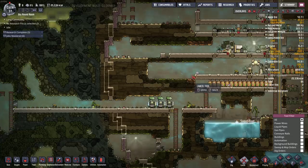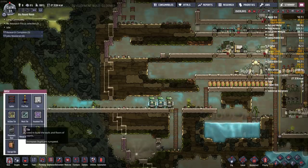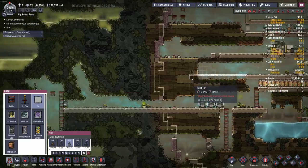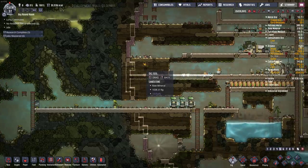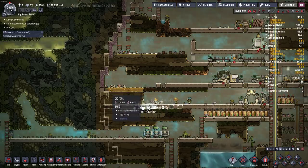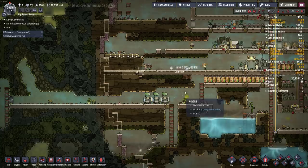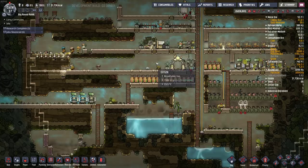Maybe I should use granite instead — we got lots of granite now, so I'll do that. This will be the main way out. I'm going to dig this out from the top first so it doesn't all cave in, and keep working my way down.